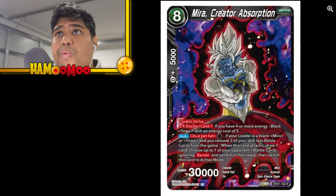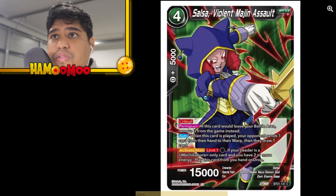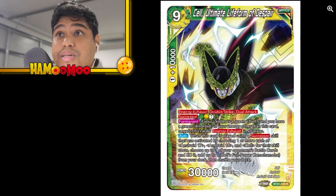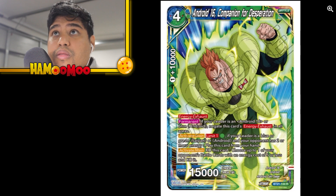Moving forward: Mirror Creator Absorption — another black card for Mirror Toa. Some support cards for them. Salsa Violent Margin Assault. Dark King Mechikabura Ruler of the Demon Realm — your opponent has three or more energy, send this card from your drop to your warp. Cell Ultimate Life Form of Despair — green just gets worse and worse. Now here are the multi-color cards: Android 16 Companion for Desperation.